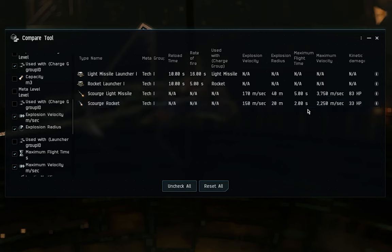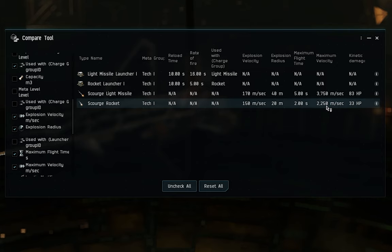They also have different ranges. To calculate missile range in EVE Online, multiply maximum flight time by maximum velocity. The Scourge light missile has a 5-second flight duration at 3,750 meters per second, giving a range of 18,750 meters — roughly 18.75 km. Scourge rockets have a 2-second flight time at 2,250 meters per second, for just 4,500 meters — 4.5 km. The light missiles have significantly larger range.